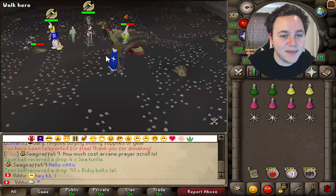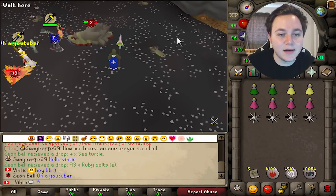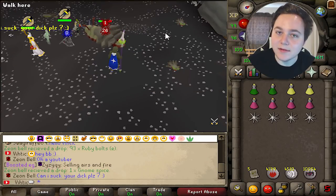On to the third money-making method — that would be rock slugs, giant rock slugs, and cute little baby rock slugs.